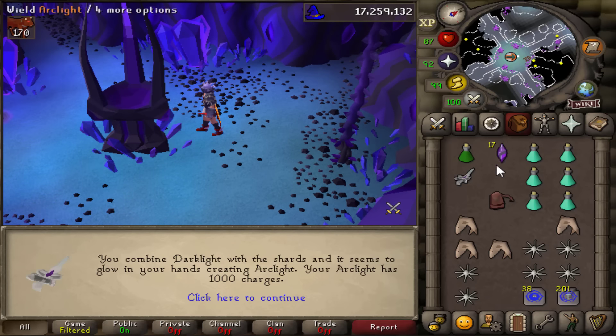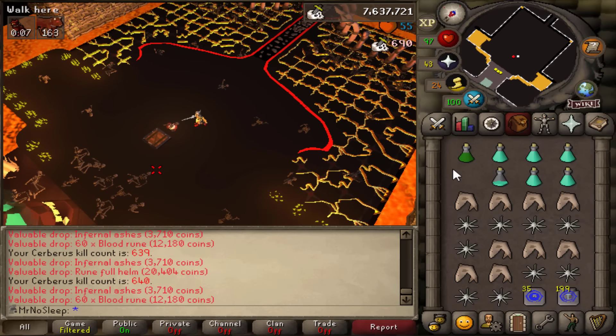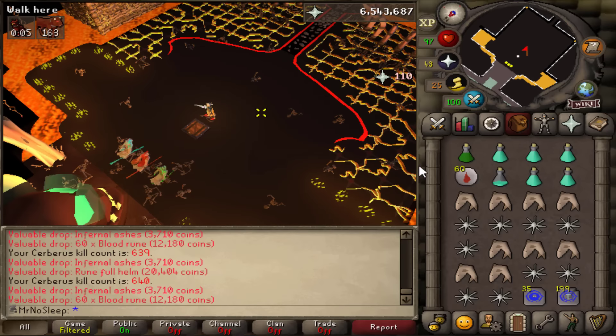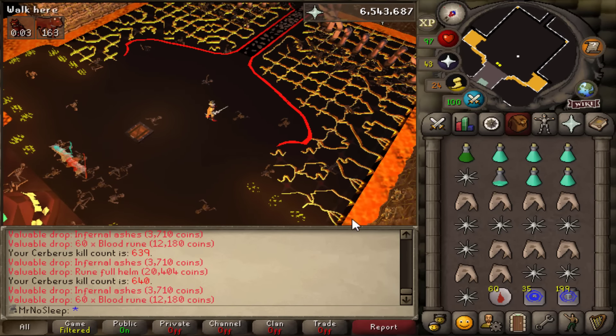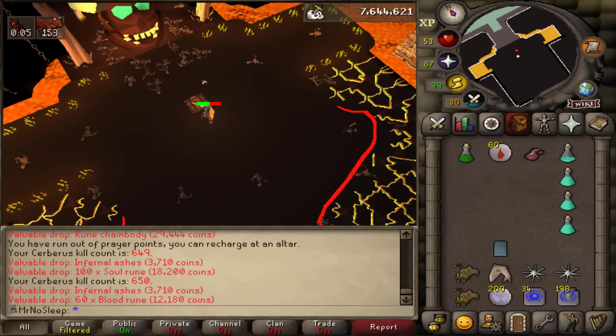There are some Key Master teleports so we can get back here faster after we recharge the Arclight. I have about 90 ancient shards in the bank so this should last for quite a few Cerberus tasks. Other than that, I might try the Arclight out at Sire, but mostly I just use it at Demonic Gorillas.